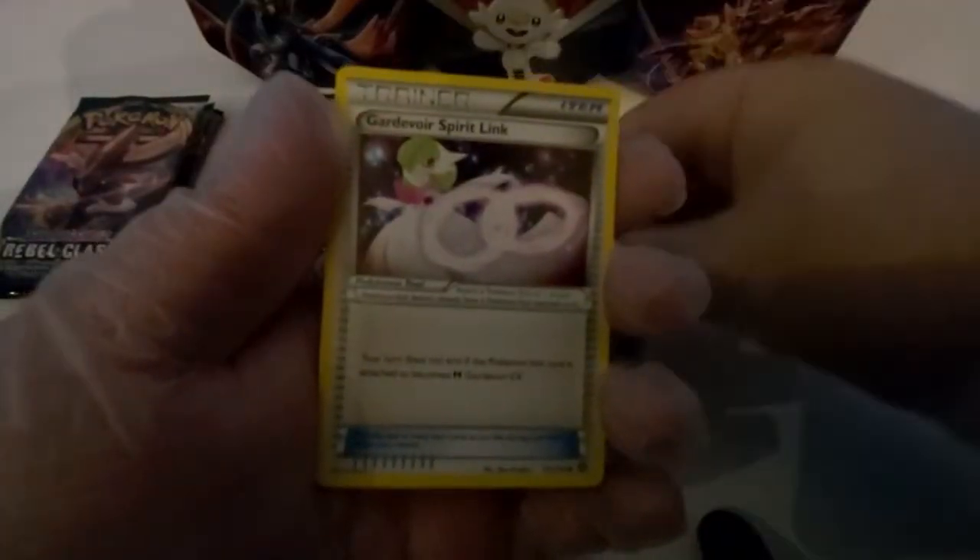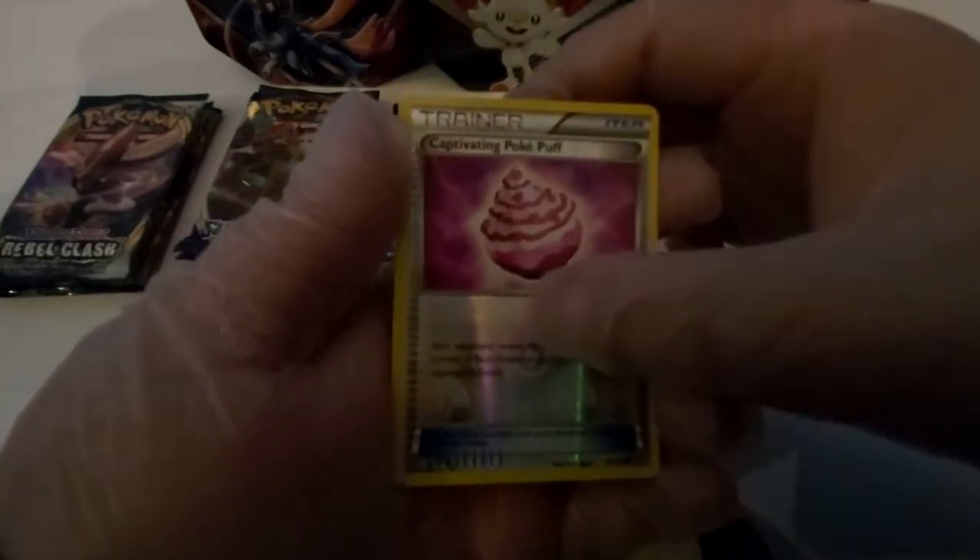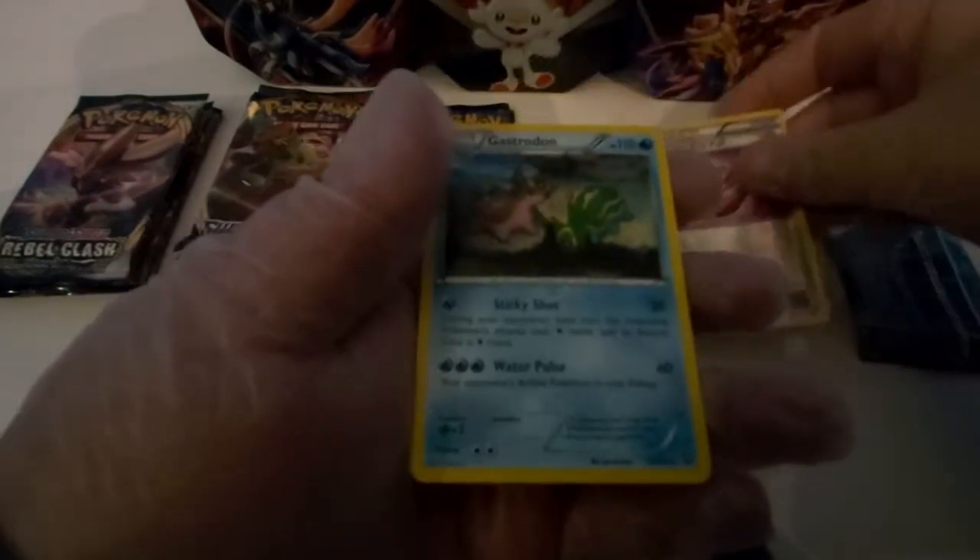To start off this video we're going to open the Team Up pack. We've got pops in the front. Let's begin — we've got Greedent, okay. Dinorlit Leo, no path, and a reverse hollow Captivating Poképuff at the bottom. Scapteron. Next up in this Cosmic Eclipse pack are three legendaries.